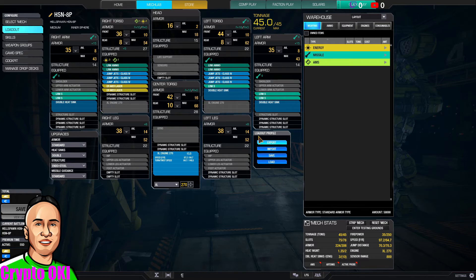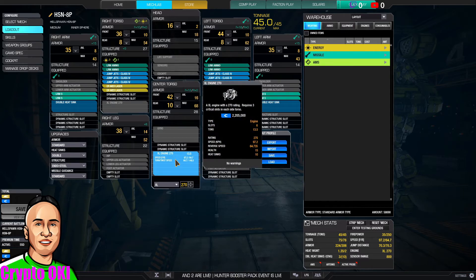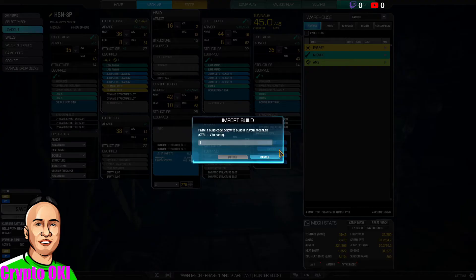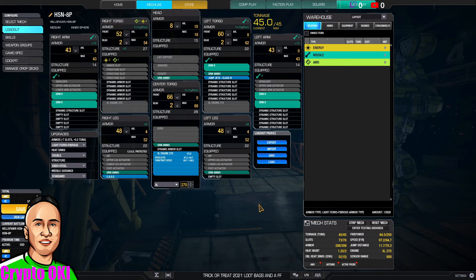I'm not sure what the default build is, but I'm going to import the meta build. If you guessed short-range missile, you're right — it's SRM-6. You've got five SRM-6s giving 64 firepower, and five tons of ammo. I'll go ahead and hit save.